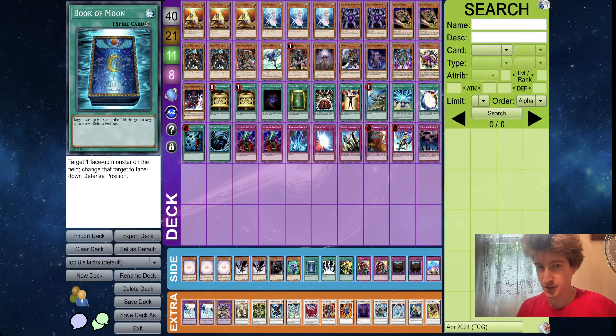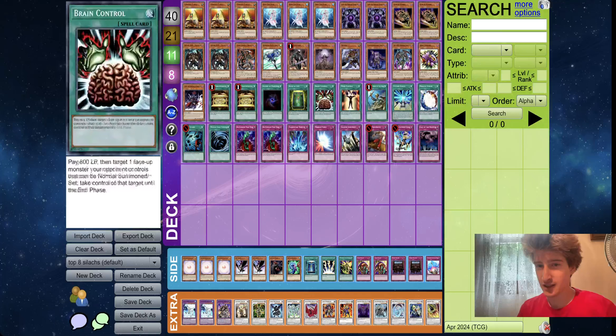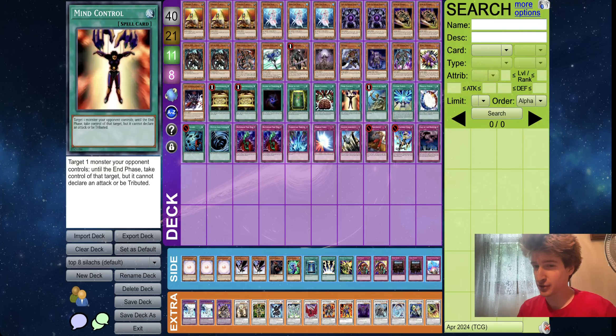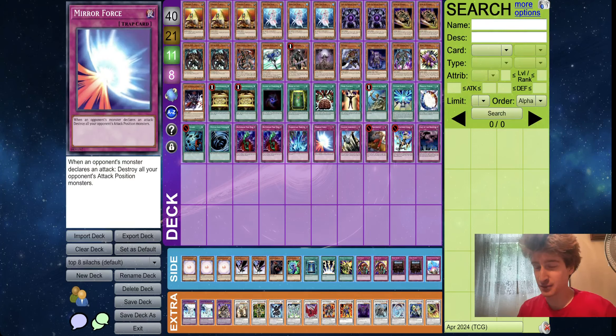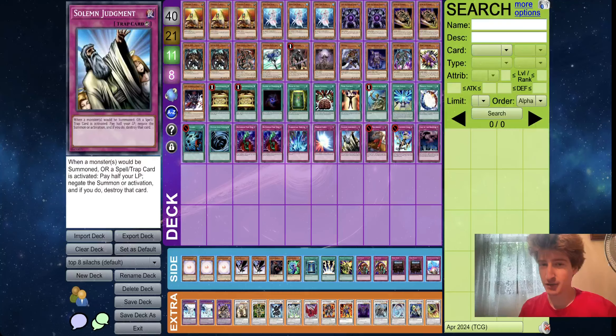Starting off with the list that made top 8, we got Silchus Ruin here. Classic Silchus bringing his hero zombie build. A good few of these zombie hero hybrid variants have been doing pretty well lately. I'm wondering if this might catch on as like the new definitive build of the zombie deck. There's been a lot of builds over the past year or so — Weladad, Instant Fusion, Standard D.Va Zombies. And now we have this one that's been popping off a good bit lately.